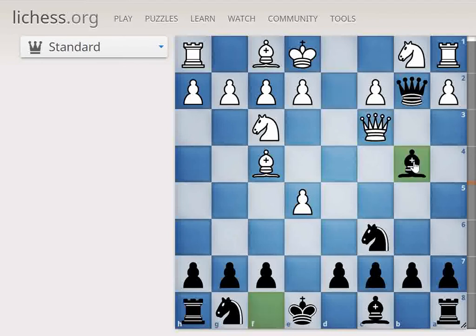Now white is damaged — gone. The Queen is lost and also the Rook is under pressure. From here it is going to be a winning position. So this is a very attacking opening.